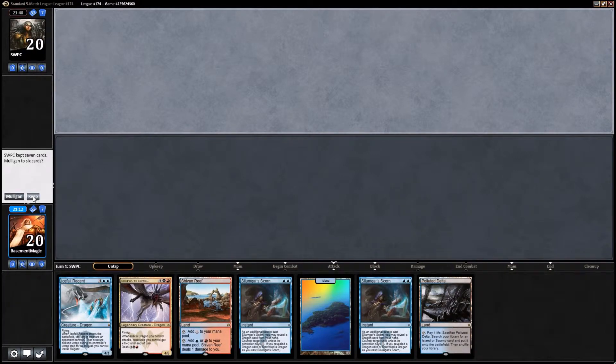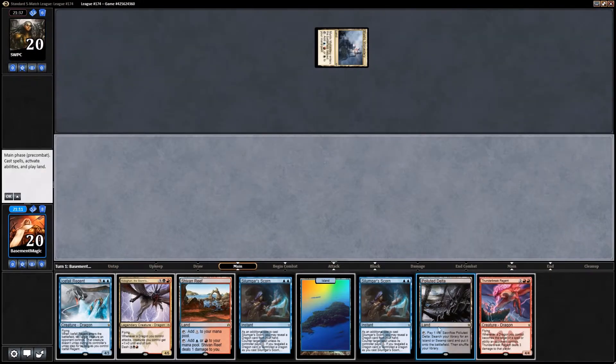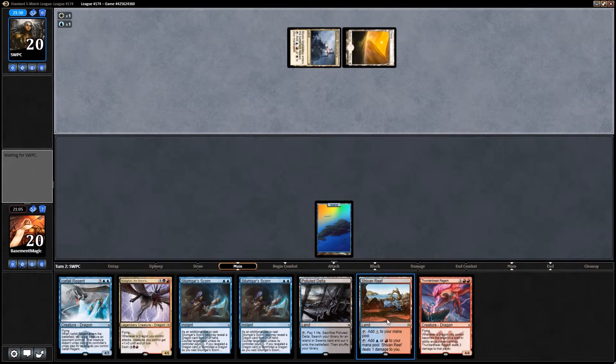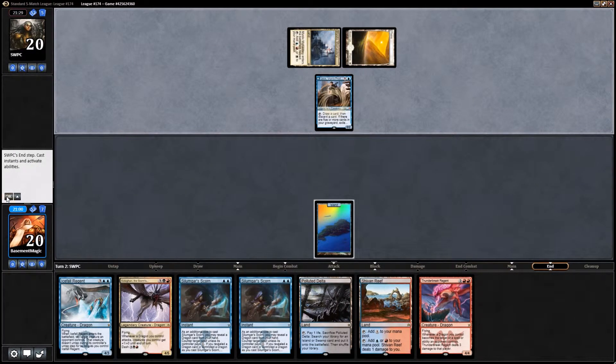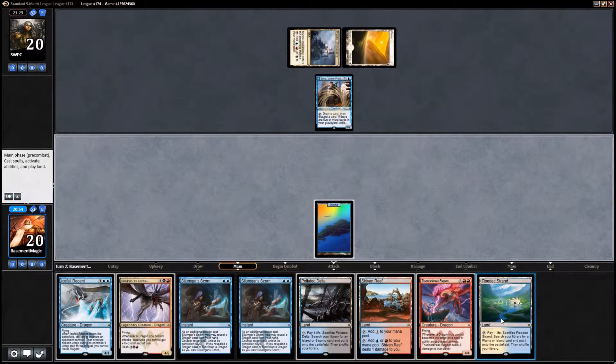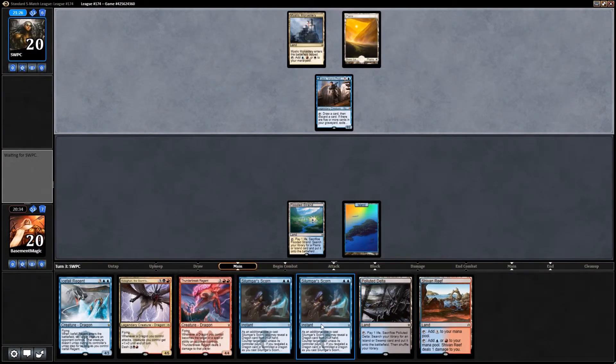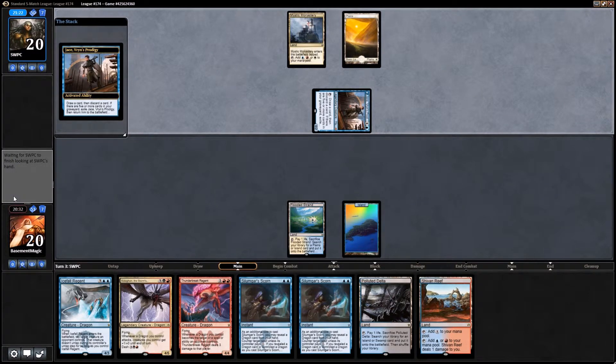I'll keep this hand — I like having Silumgar's Scorn on turn two. This is one of those spots where I like having Shivan Reef. Stupid Jace — they always have it on turn two. I'm really tempted to do the Flooded Strand and get a second Island if I need to. If our opponent plays a turn three play we'll just counter it. Let the card selection begin — he got rid of another Jace.